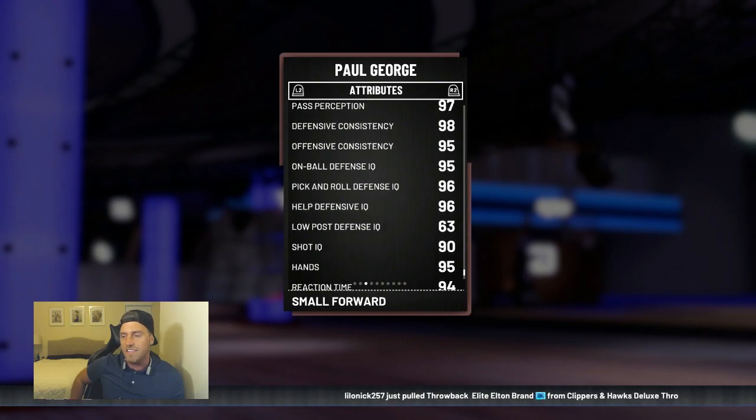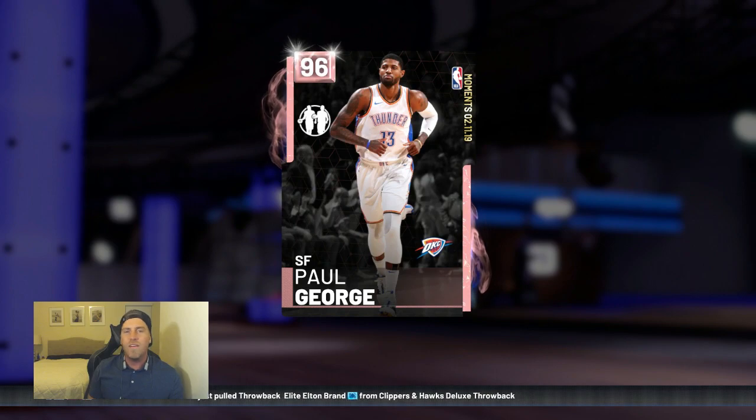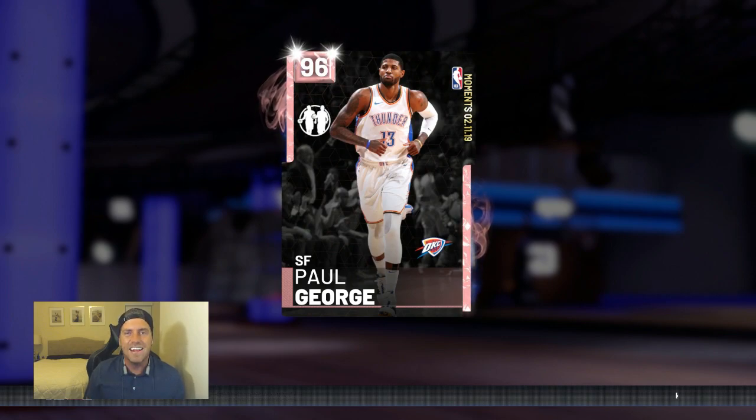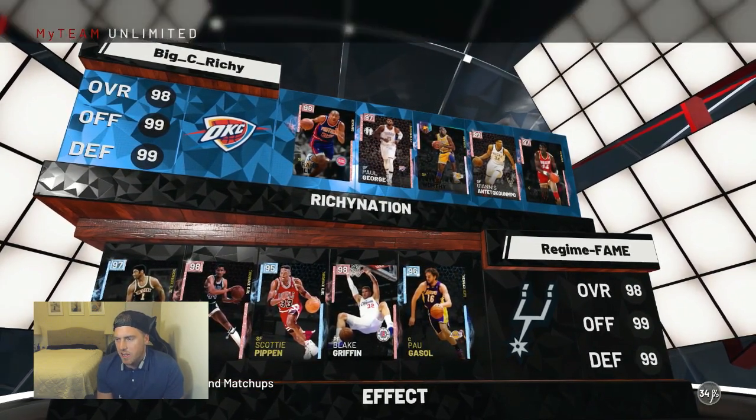95 shot contest, good rebounding — definitely could run him at a stretch four. Good speed, though speed with ball could use a little boost, so keep that in mind when picking out a diamond shoe. He has lockdown defender — this is like a better version of Scottie Pippen in my opinion. But we have so many Paul Georges out there — is this the right one? Is it the best Paul George? Well, there's only one way to find out. Let's get some gameplay.